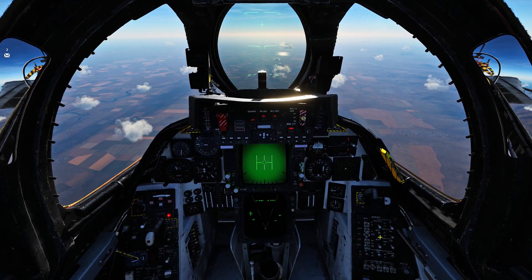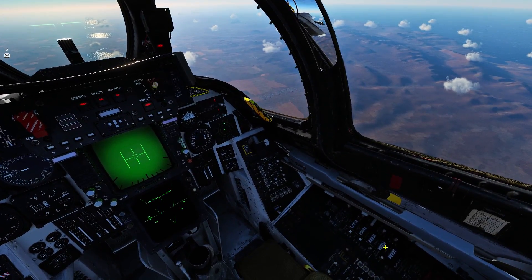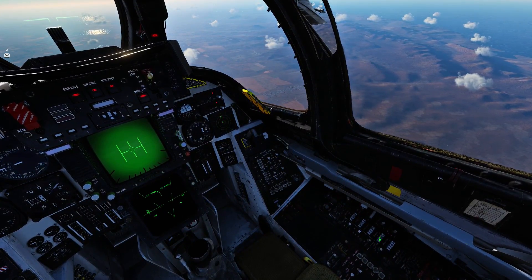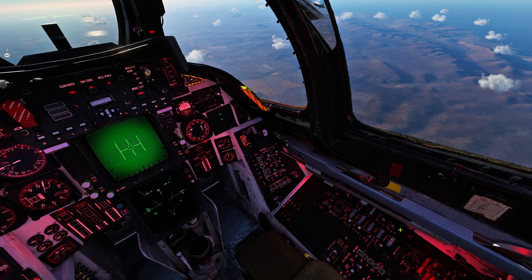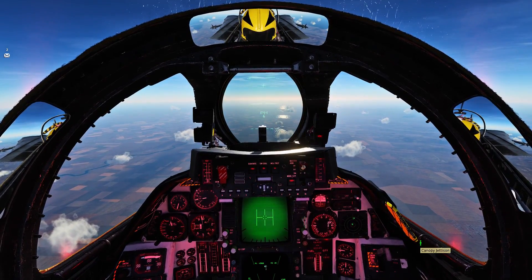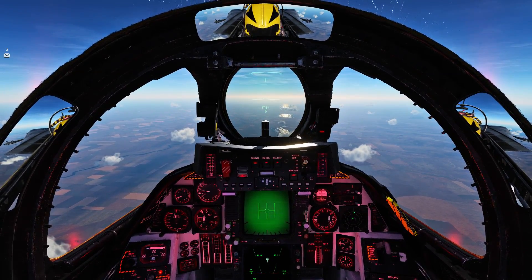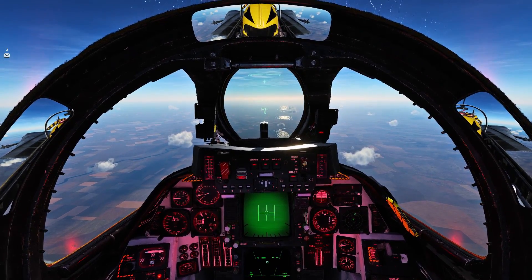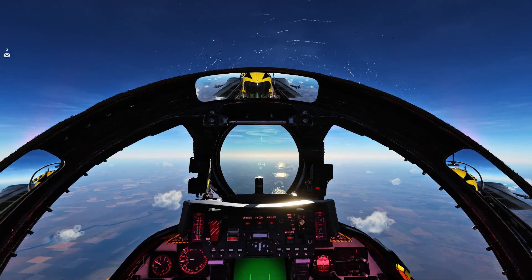Okay, here we go. We'll put the radar up there, we'll put gun rate to high, master arm on, hit those console lights, and then we'll go ahead and hit the flood lights as well. Select the Phoenix missiles. There's a bandit, zero eight zero, 68 miles. Okay, let's go ahead and drop those fuel tanks — we won't be needing those.